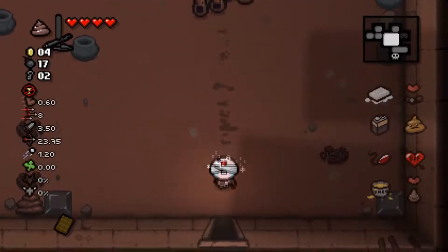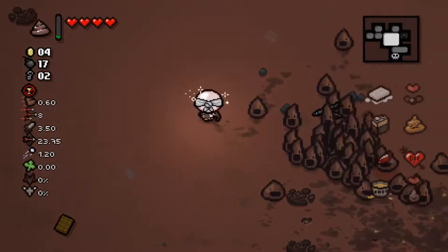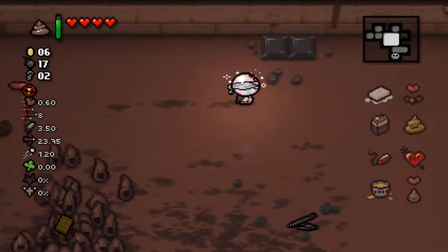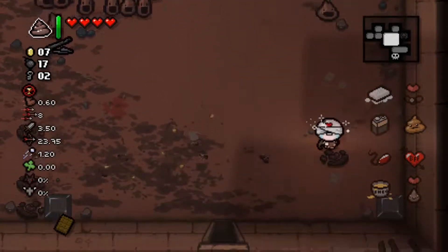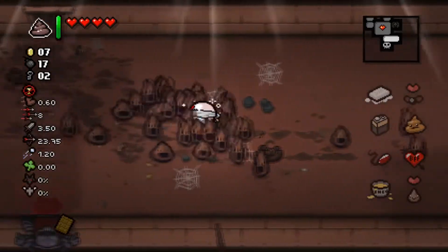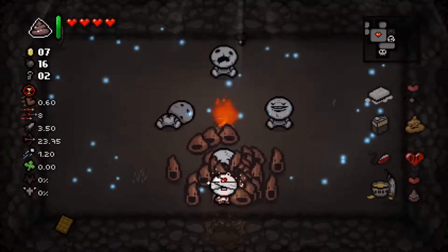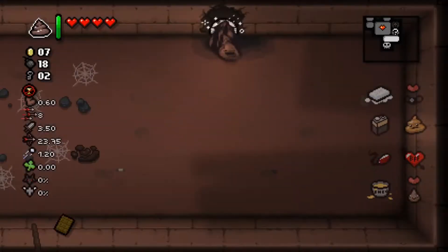When you hear the squishing sound and there's no enemies around, that's when you know you hit the cap. When you have an ability that can crush rocks for free, with all the benefits - you use it to find secrets. Hey, I actually got some bombs!